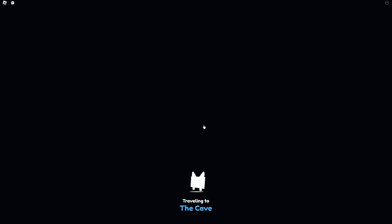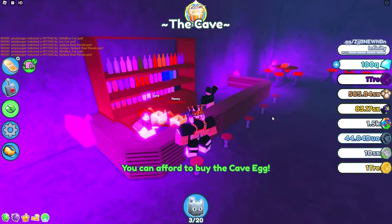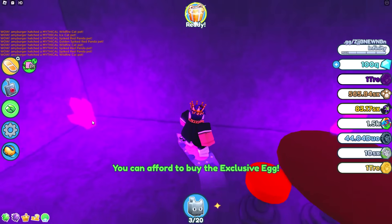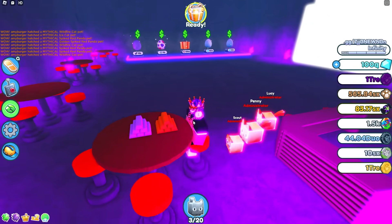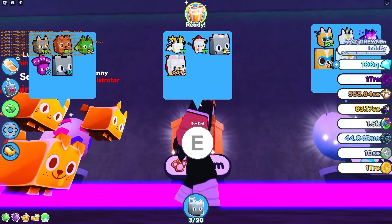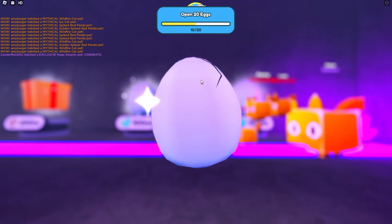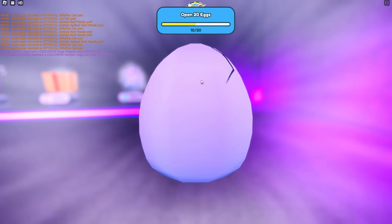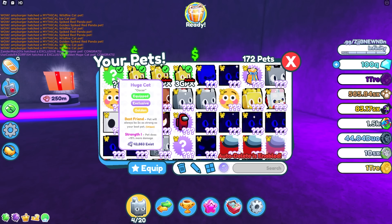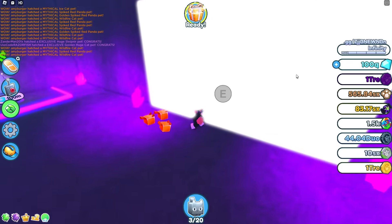Secret cave! What is this? Bacon bar worker. What is all this? This is really cool — it's a secret cave. We got Halloween pets here, Pog pets. I think that's like all the event eggs or something, and then some other fan-made eggs. Let's see what I got here — a huge golden huge cat. Alright, not bad! It's actually really, really cool. I like this secret area.